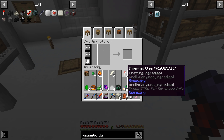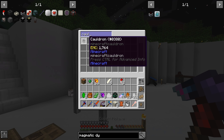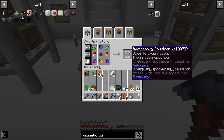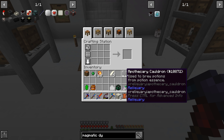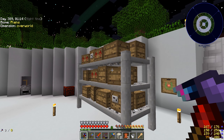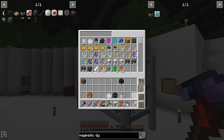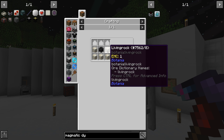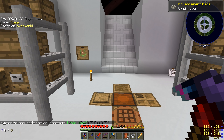We have the infernal claws, the cauldron we made previously, the luminous crystals, and all the remaining ingredients. Let's craft the mana pool — boom! Mana pool made. We got the advancement 'Vivid Wave'. Quest claimed! We've now unlocked the alchemist catalyst and runic altar quests.